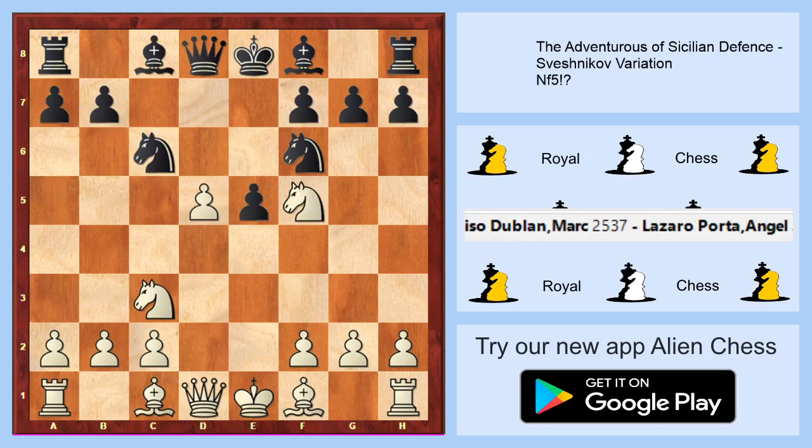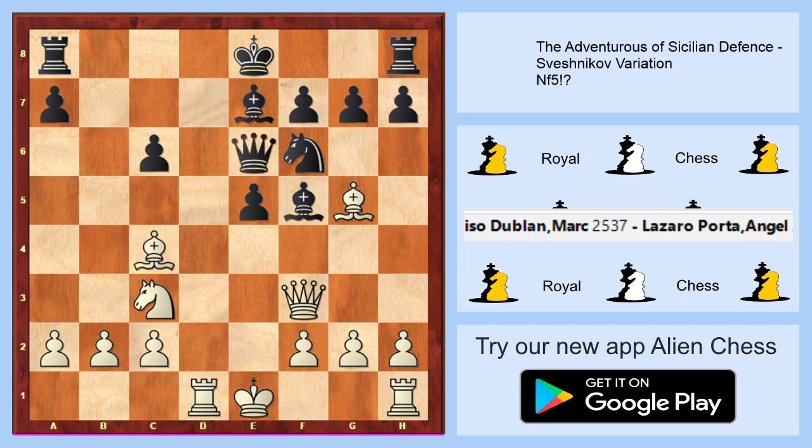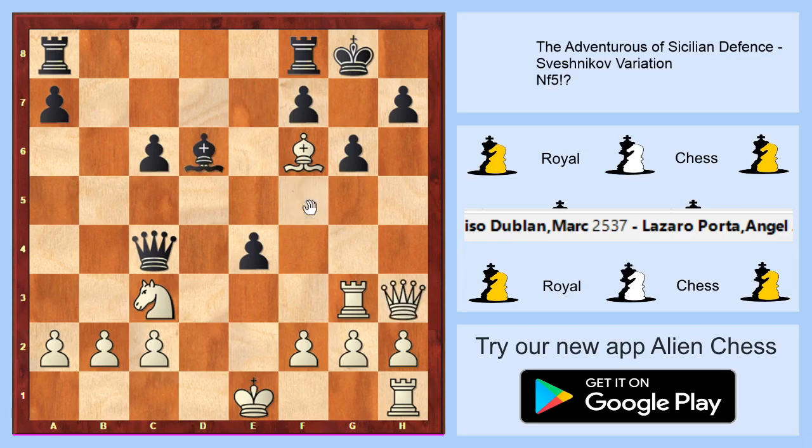What's happened here? We have a take, bishop to g5, rook to d1. Bishop to c4 — once again, this bishop on c5 is really a weakness and now it's difficult to save the e5 pawn. Rook to d3, rook to g3. Nearly step by step, it's game over.